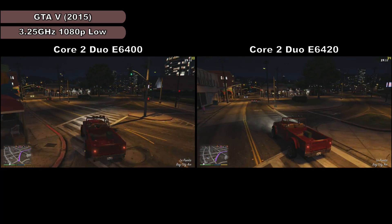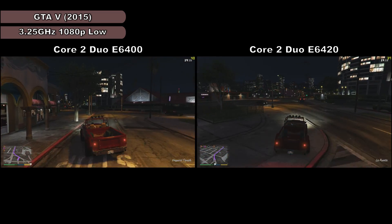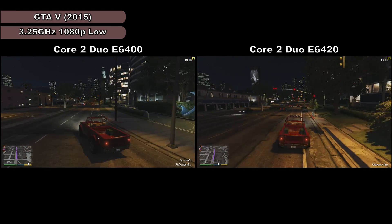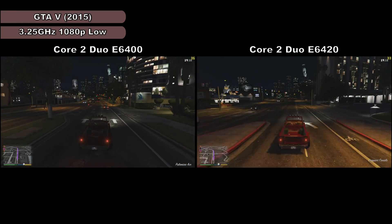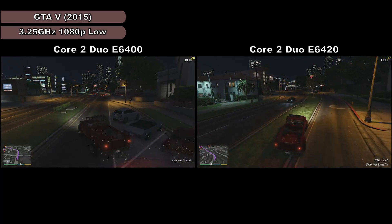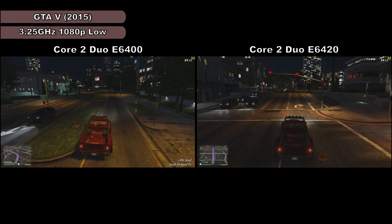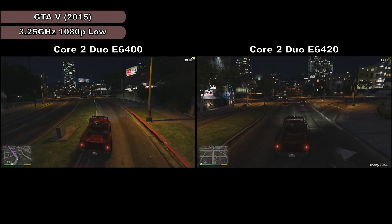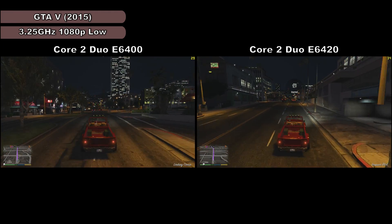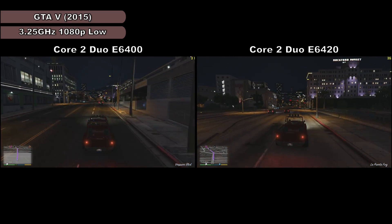With overclocking, I wasn't actually sure what kind of difference it would make, given that I'd still be running both processors at the same speed anyway, but despite that I thought it would be good to try it out as well. As I mentioned earlier with Cinebench R15, I used a clock speed of 3.3GHz to keep the tests comparable. With games, I had to run the E6420 at 3.25GHz, which required 1625MHz on the frontside bus with a voltage of around 1.4 to 1.42V. This put the memory at around 1016MHz, which itself needed about 2.18V. So for fairness, these are also the settings that I ran the E6400 with as well.